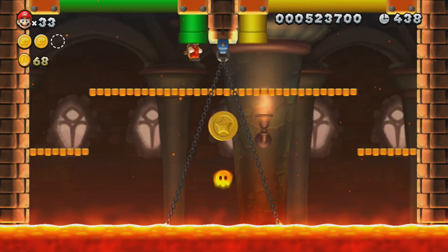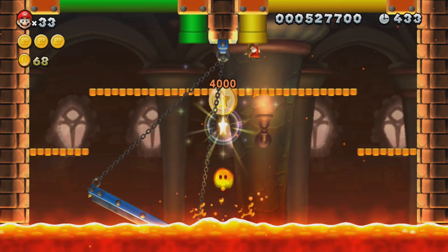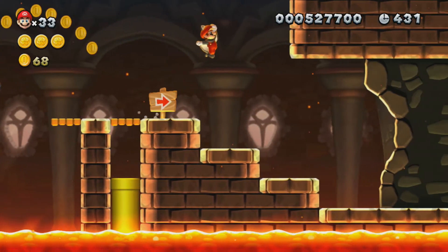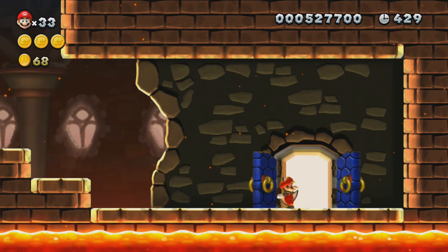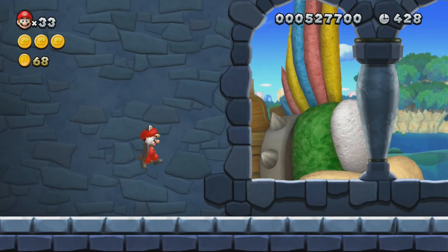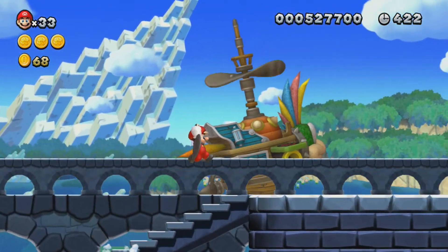Also, Podoboos — they jump out of the lava randomly. Look at how I got that Star Coin. If you didn't have the flying squirrel suit, you can just hop on that platform there and jump up to get it. There was also a fire flower by that door there, but I'd rather have my acorn suit here. As you can see, every Koopling has its own ship, and that's obviously going to be where we're fighting them — we have to shoot them with a cannon.